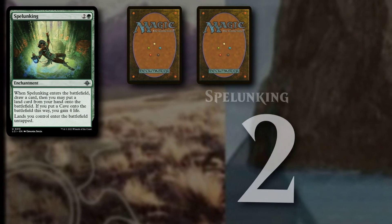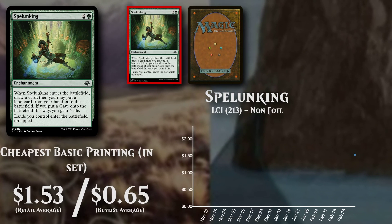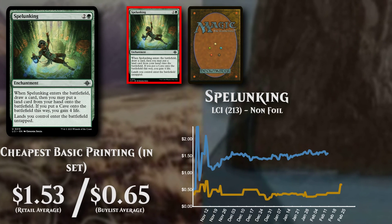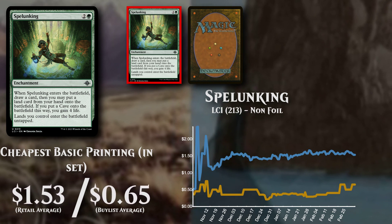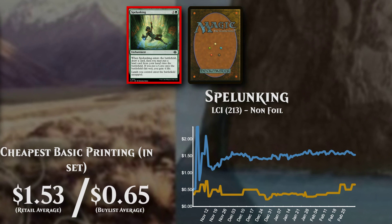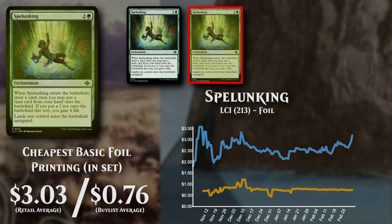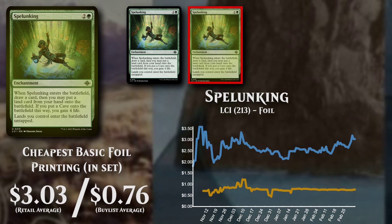Spellenking, an enchantment costing 2 and a Green Mana. The cheapest basic version is moving at $1.53, supported by buy lists at $0.65. The cheapest basic foil version is priced at $3.03, but has low buy list support at $0.76.